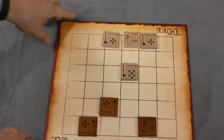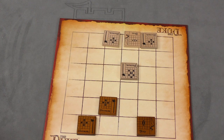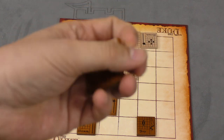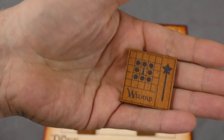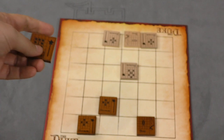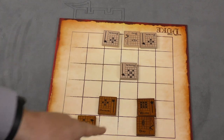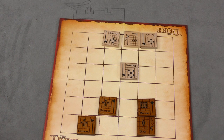My opponent is going to draw a tile from the bag and they got the wizard. Look at the wizard — the wizard can move one space in any direction. It's like the king in chess. Putting it next to their Duke, they decide to put it here. It can't be gotten by the footmen, but who knows what will happen.